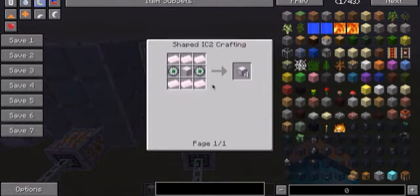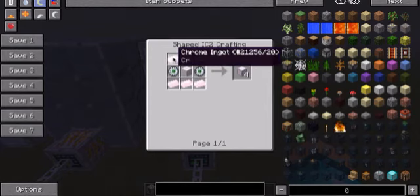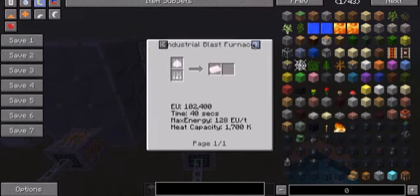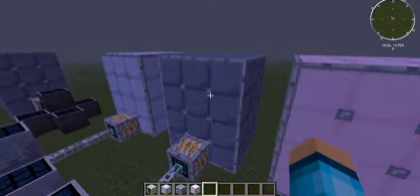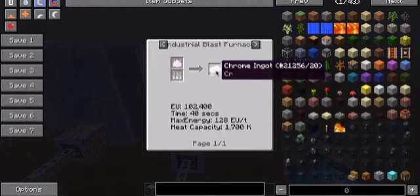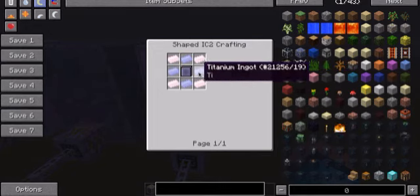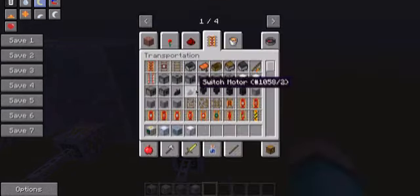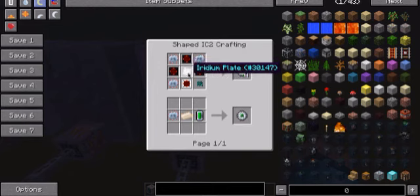This is the advanced machine casing, which takes chrome, a highly advanced machine block, and a data control circuit — these are already hard enough to get. You'll need chrome dust, and you need an industrial blast furnace to make the chrome, so you put the chrome dust in the industrial blast furnace and you only get one. Then you need four titanium and an advanced machine block for the highly advanced block, and you'll also need a data control circuit which takes radium and a whole bunch of other stuff.